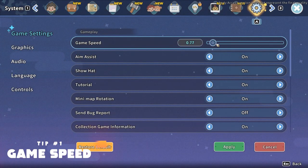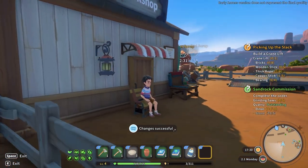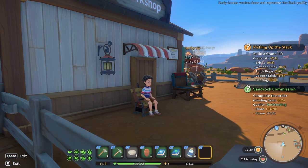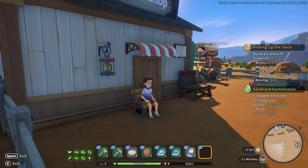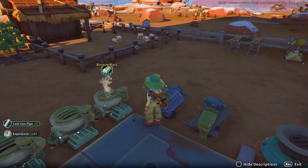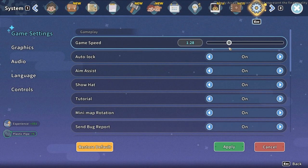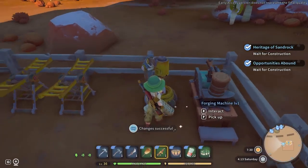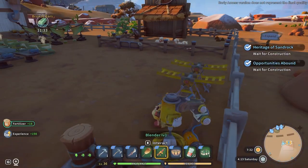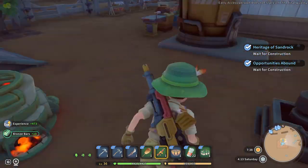First, let's talk about game speed. This is a very interesting mechanic and not a feature I am used to seeing in these types of games. You can change the length of a day and the processing speed of your machines with this setting. Note it does not change movement speed, only the day length and machine speed, as they are tied together. This setting has been tweaked a few times in early access. You can make the day length almost double or three times shorter, and you can change it at any time. Many people recommend slowing down the game speed to give you time to explore and become familiar with the map.